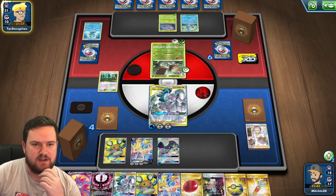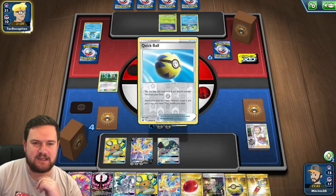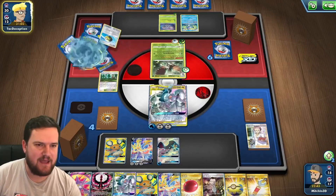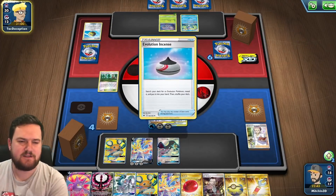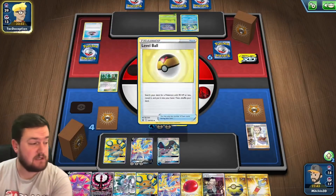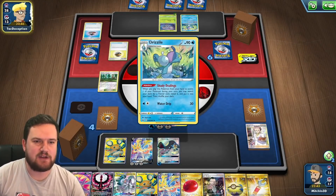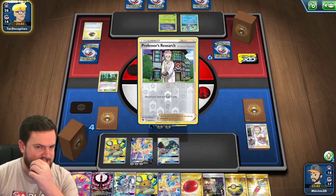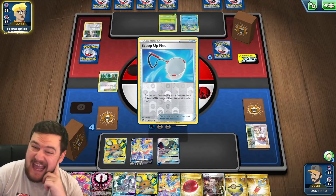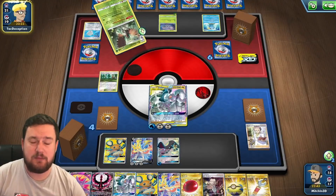Can our opponent lock us out of winning this game? If they Scoop Up twice, they win. They played down another Sobble though, so the game becomes a little bit more easy again. They use Splitting Arrow, so we would have been able to knock out the Rowlet — which we're going to do now. We bench that, use Echoing Horn — we don't want to play it without Boss though. We'll use Ultimate Array, knock out the Rowlet, and take two prizes. We have nine cards in our deck and we know at least two of them are Boss's Orders — so we're in a good spot.